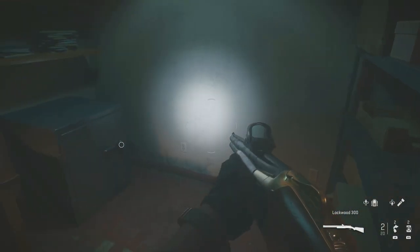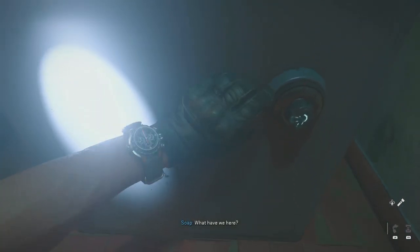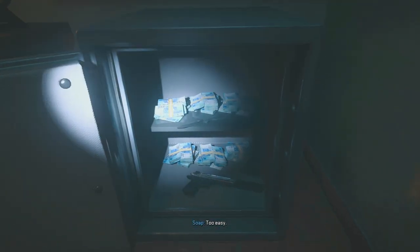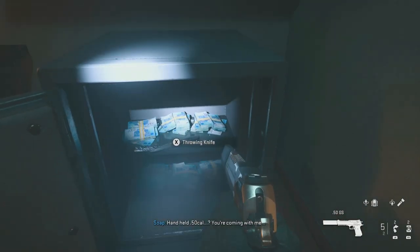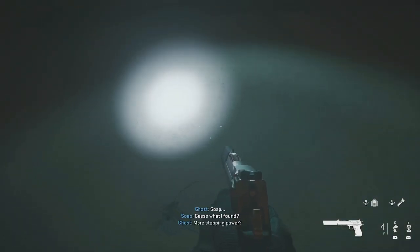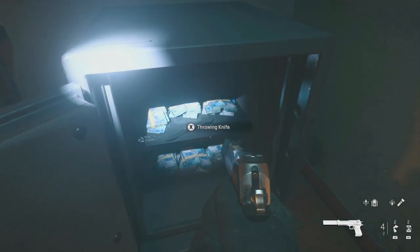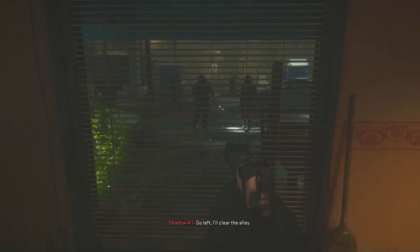Oh yes, there's a safe here! We found the first safe — you can actually get a throwing knife. The code is actually right here. Put in 80 — too easy. What have we here? A press pistol, an unhealthy 50 cal — you're coming with me. Ghost, Soap — guess what I found? More stopping power. Check your life expectancy — it just went way up. Suppressed eagle, but this is the only thing I want — that's a keeper.